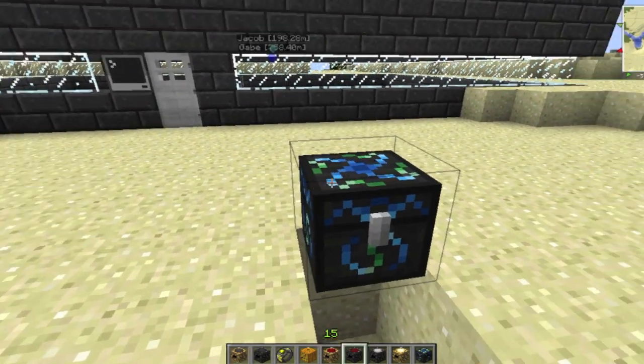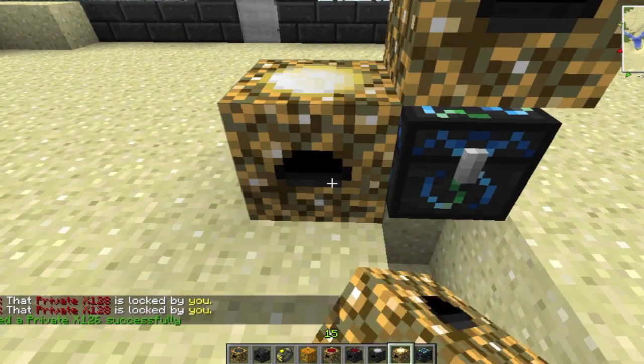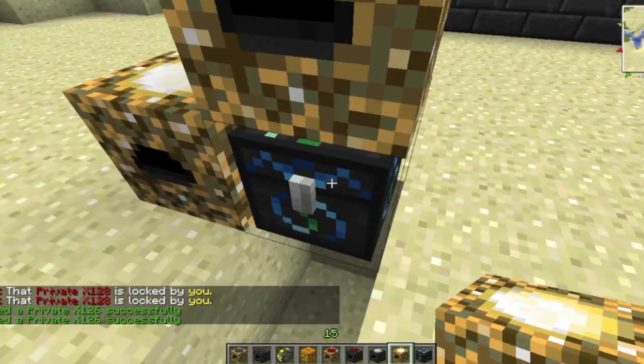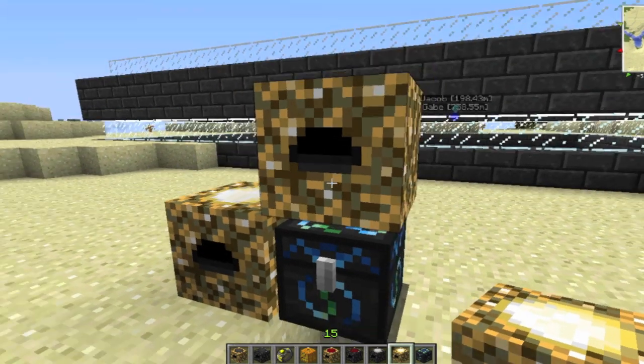If you put an energy collector on top — by the way, shift-click and you'll be able to place things on top of chests. So if I put an energy collector there, it's going to be slowly producing energy and turning it into whatever I put here. See, now it's producing feathers — see the bar going up and then, poof, a feather. But we don't really want feathers, and plus that's ridiculously slow.